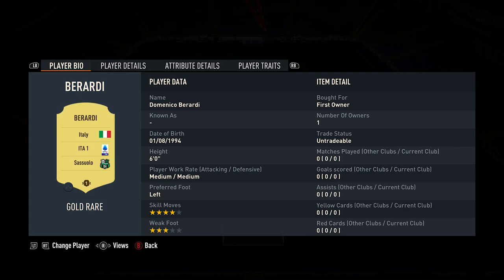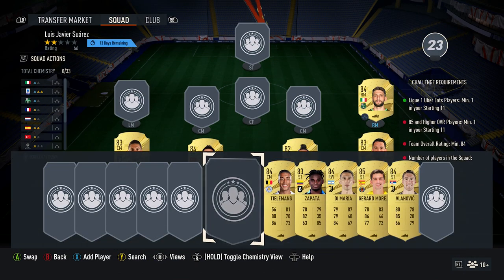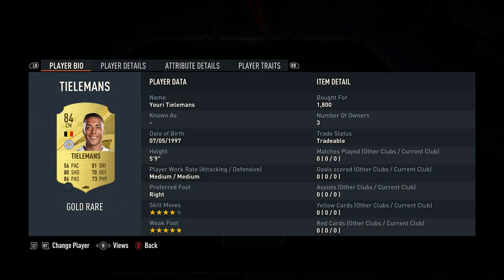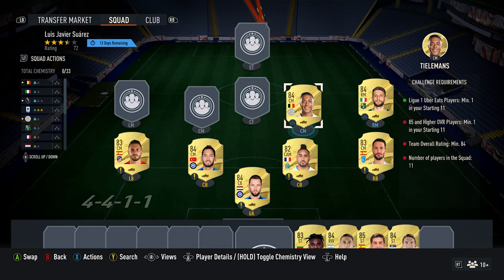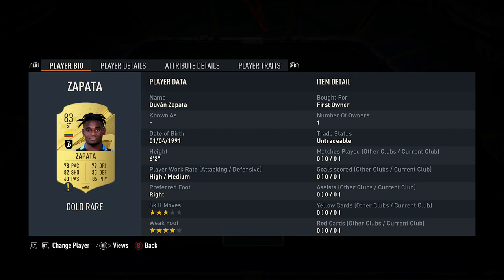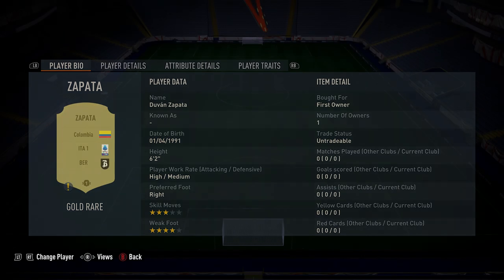...2,400. He plays for Sassuolo in the Italian first league and he's Italian. The center mid on the right is Youri Tielemans, bought for 1,800 — plays for Leicester City in the Premier League and he's from Belgium. My center forward, a striker, is Duvan Zapata — should be able to get him for around about 900, plays for Atalanta in the Italian first league and he's Colombian.